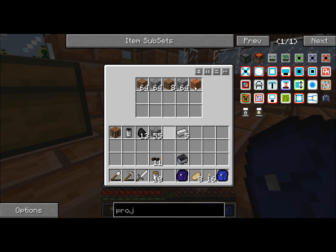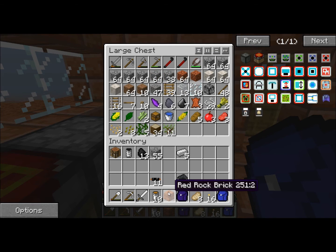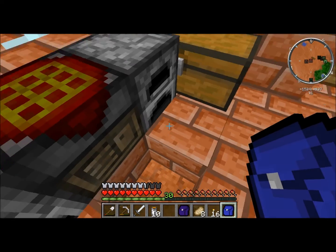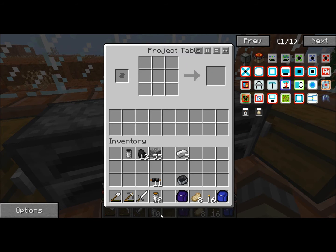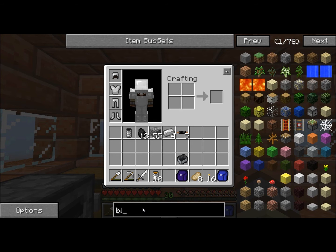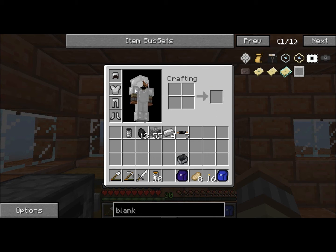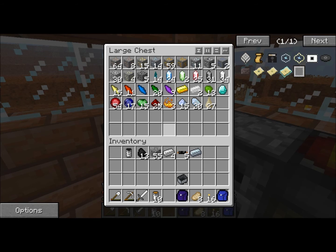Let's take this coal out, shift double-click and it all goes inside here. Working on the circuit — indigo dye and paper. We are in fact going to need some redstone.